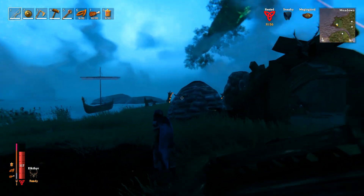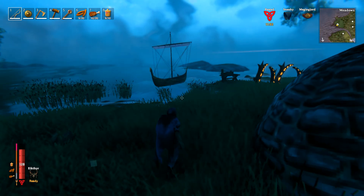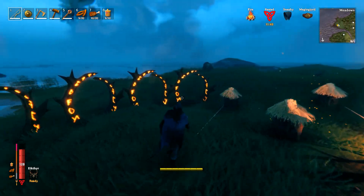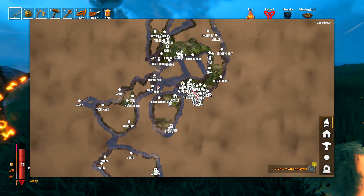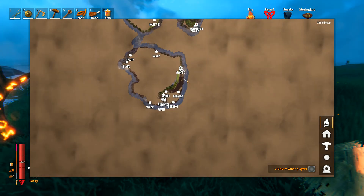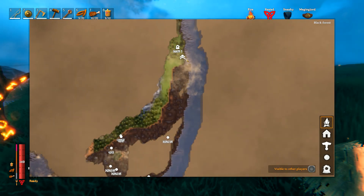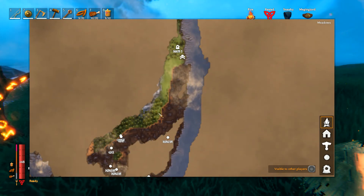Welcome back to Valheim. I'm going to do a little bit of hunting in the swamp today. I've found another swamp biome and let me show you quickly on the map. I did a lot of sailing. This is where I am at home, and I found a swamp over here. I've done a little exploring but managed to get a portal here. I did die once, but that's okay — I managed to get all my stuff back.